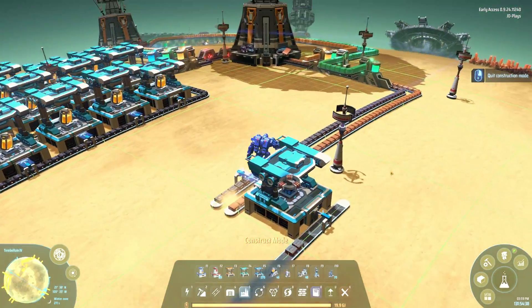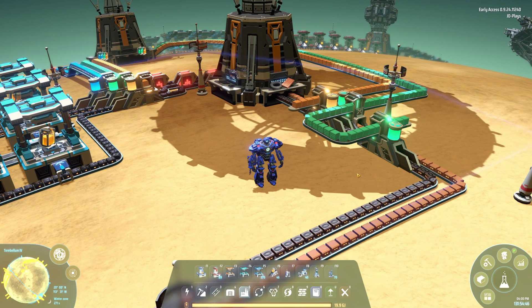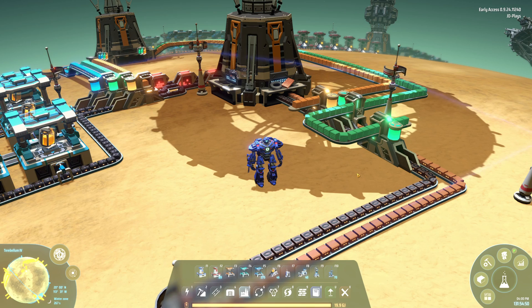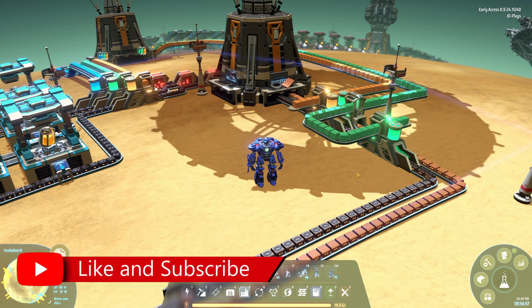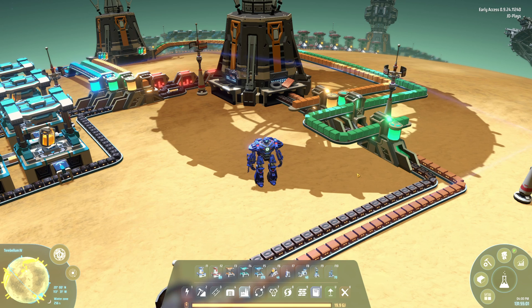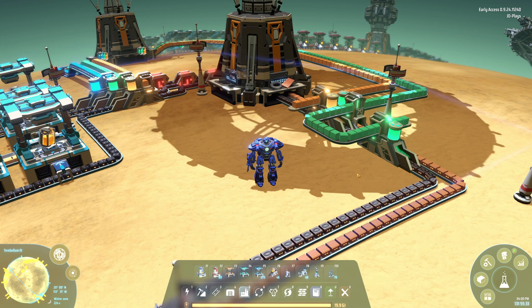Anyway, that's where I'm going to leave this video. The proliferator and the spray coater are very interesting buildings that are really going to change the way you and I play Dyson Sphere. If you liked this video and want to see more tips and tricks, there's a playlist in the description covering everything from how to make a sphere to how to launch rockets, plus 15 tips and tricks for new and experienced players. I also have a let's play series running, and a follow-up video coming soon sharing a blueprint for proliferators and how to make the Mark 3 very quickly. Thanks for watching — click subscribe if you haven't already, and I'll see you in the very next video!